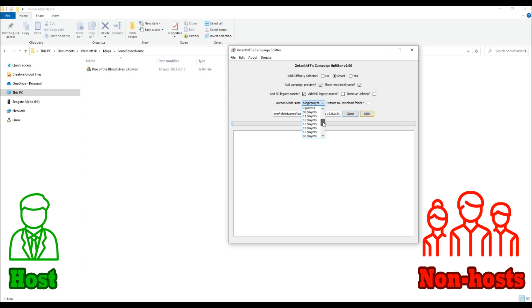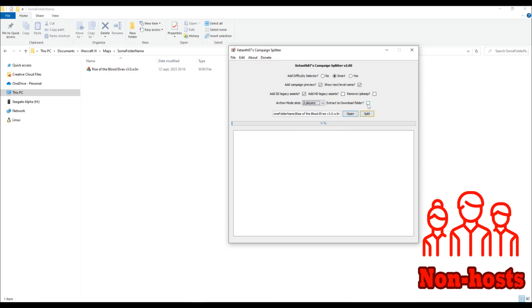Every player needs to select the same number of player slots. You can add as many slots as you want, provided the maps have enough unused slots. Players who are not the host need to turn on the Extract to Download folder option.